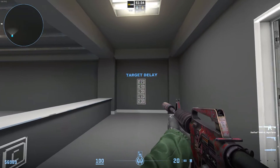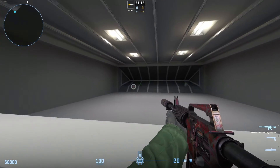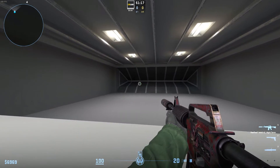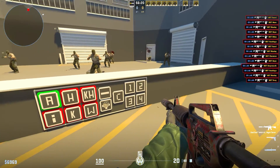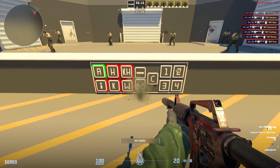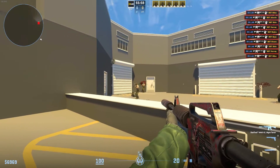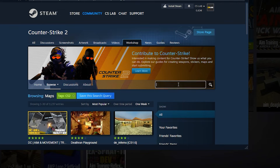Lastly, there's a target training area where you can adjust the delay between new targets. However, this area is the least useful among all the included arenas. It's worth mentioning that each time you adjust something on the settings panels, the bots will reset, and you'll need to specify the number of bots you want to practice against. To download the map, go to the CS2 workshop and search for 'aim training reflex spray'.